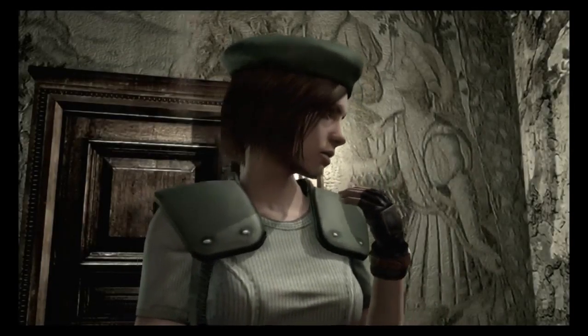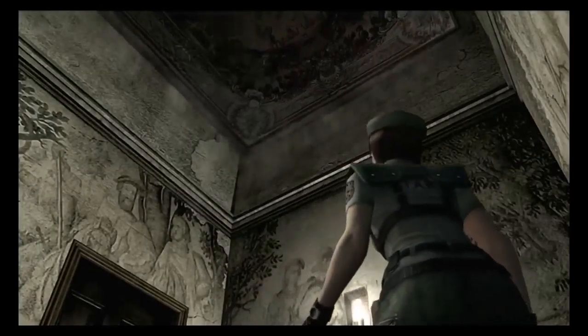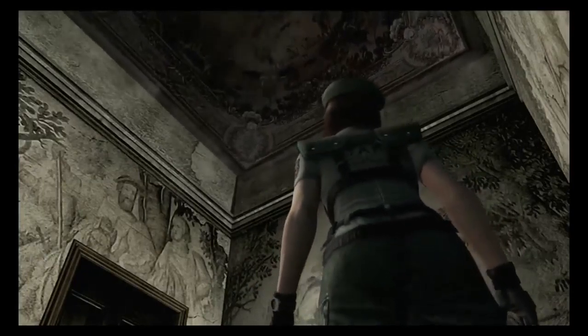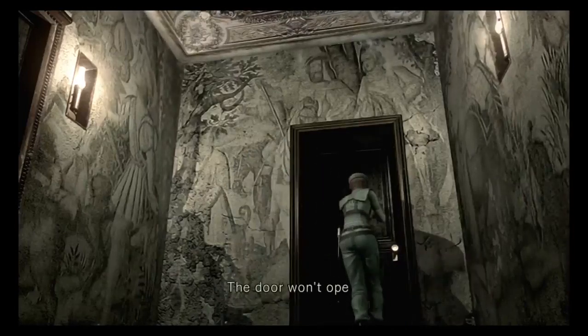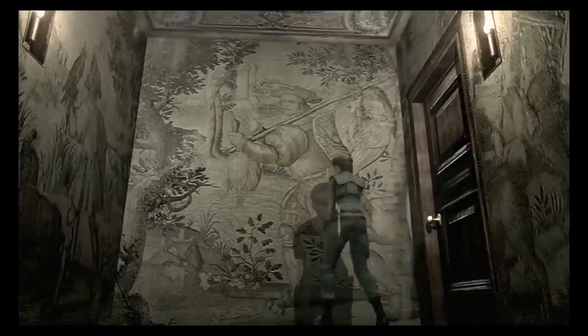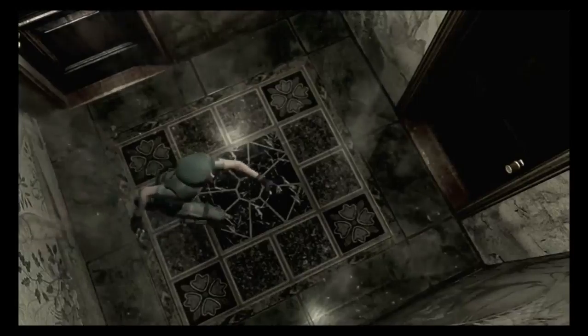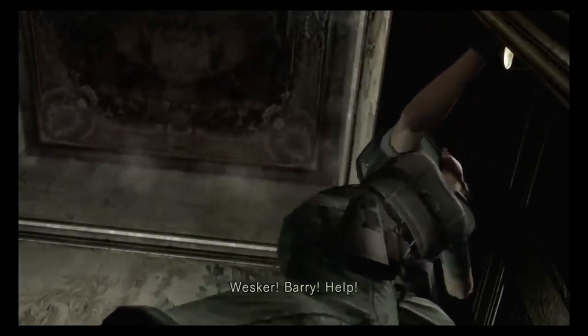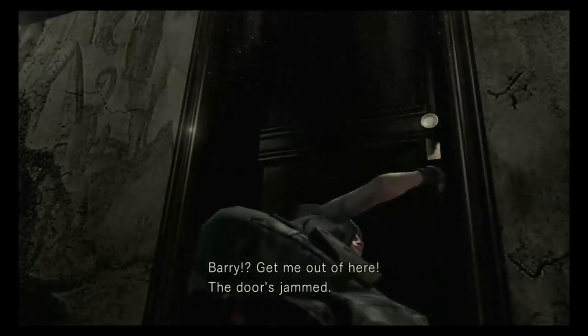So this is where the ceiling comes down on me. It's locked — it's a trap! What do I do now? Wesker! Barry! Help! Jill, you in there? Barry? Get me out of here! The door's jammed! Stand back!